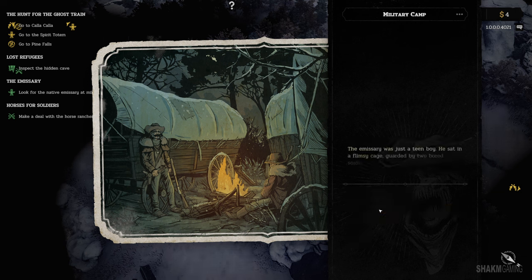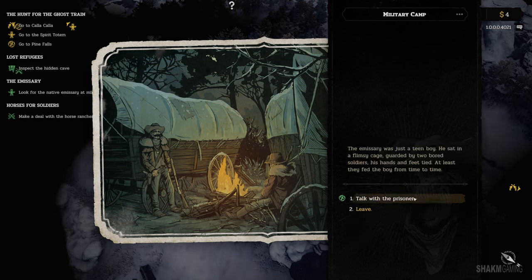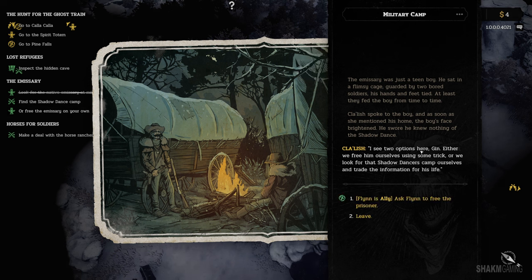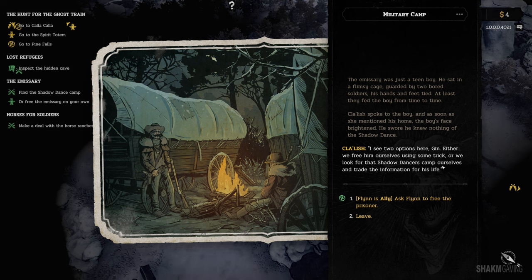Let's visit the jail to complete this side quest. The emissary was just a teen boy — he sat in a flimsy cage guarded by two bored soldiers, his hands and feet tied. At least they fed the boy from time to time. Klalysh spoke to the boy, and as soon as she mentioned his home, the boy's face brightened. He swore he knew nothing of the Shadow Dancers. We have two options: either free him ourselves using some trick, or find the Shadow Dancers' camp and trade the information for his life. With Flynn being an ally, we can actually do this right here and now.